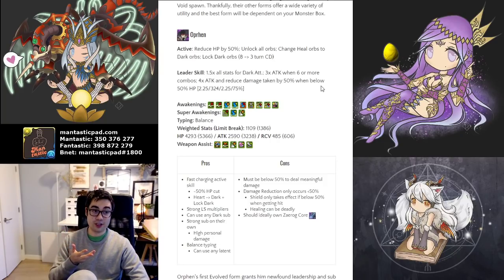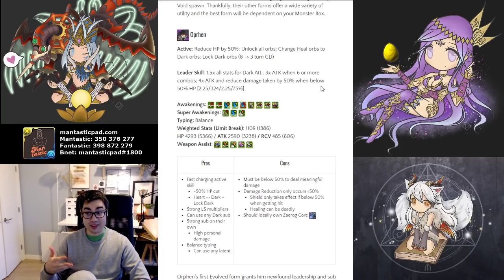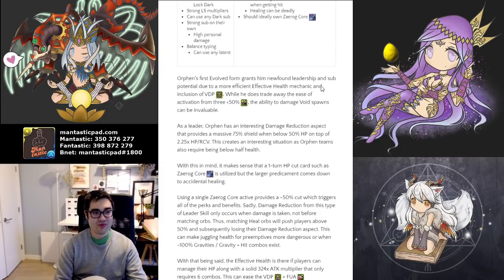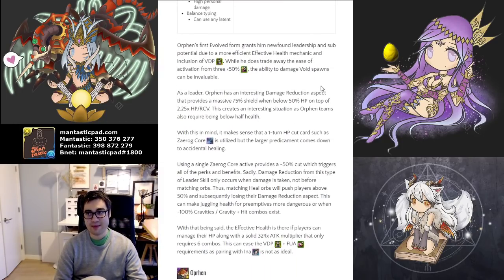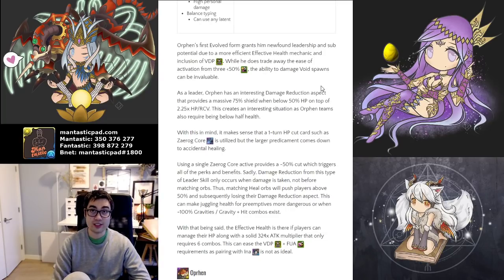These multipliers are solid, but damage reduction only takes place when you are below 50%, so you are essentially two and a half times health for most of your life. This is something to keep in mind — if you heal when below 50% and pass 50%, say you're at 60%, you can take a hit and might possibly die because you don't have that damage reduction. Juggling health and healing is definitely an issue. But with a fast charging active skill and access to Xerog Core, it's much more readily available to keep your health exactly where you need to be.